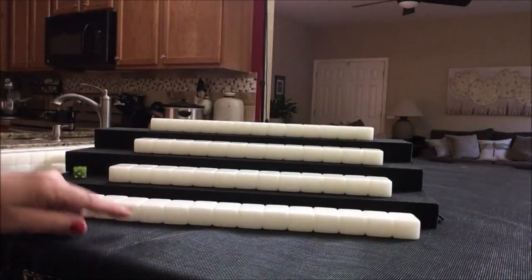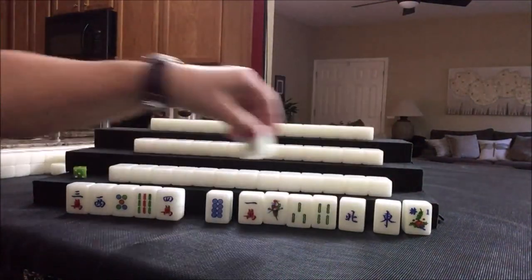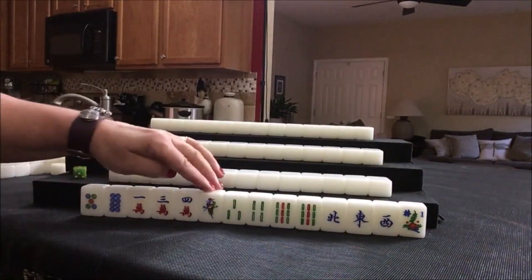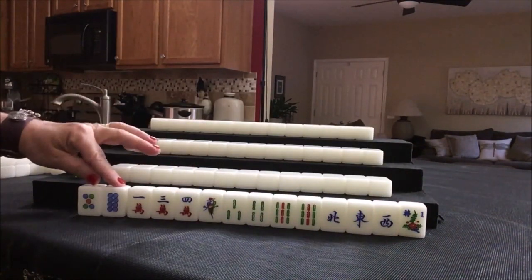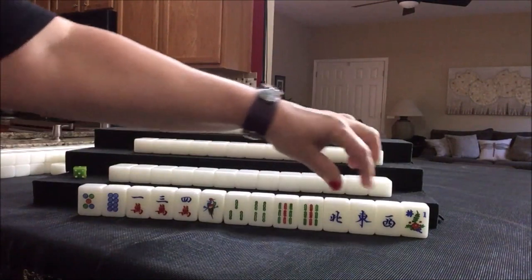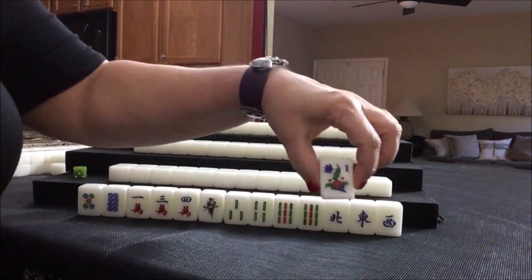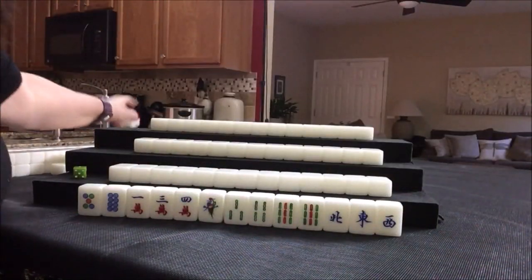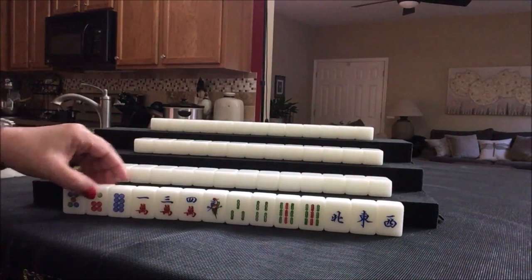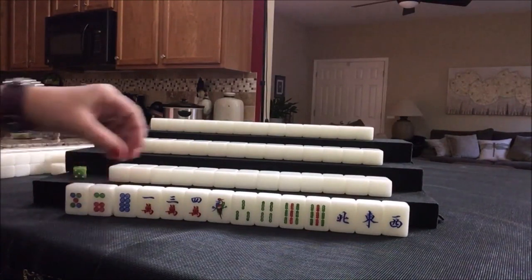Everybody has their tiles. Let's see what we can do for player one, also known as East. For this player we have two dots, three cracks, five bams including a pair, north, east, west wind, and a flower — it's a one flower. This is player one. We have a fawn already. We'll get a replacement tile from the back of the wall.